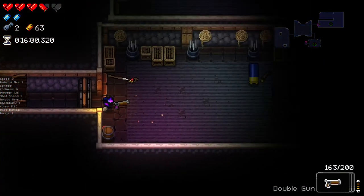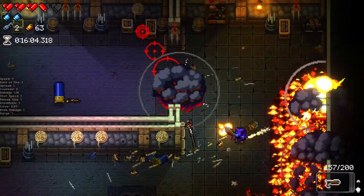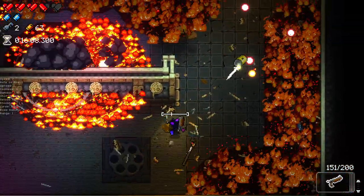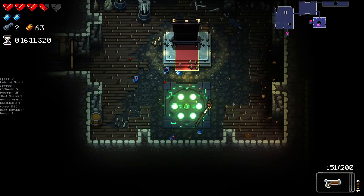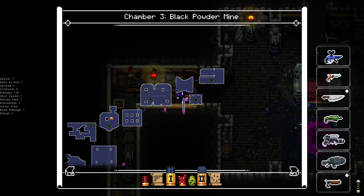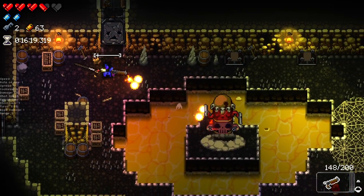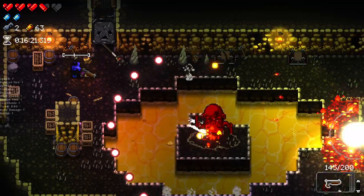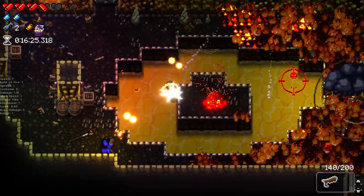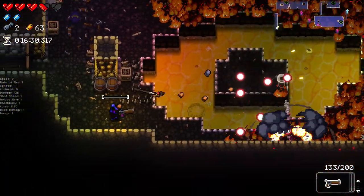I imagine Mum's Knife is going to be pretty good against bosses so I'm going to save it for that - it's got very little ammo. I don't think I've ever had it in a real run - I know Never Named has had it but I've never actually had it. Also, does that mean we've had two black chests this run? I can't remember the last time that happened.